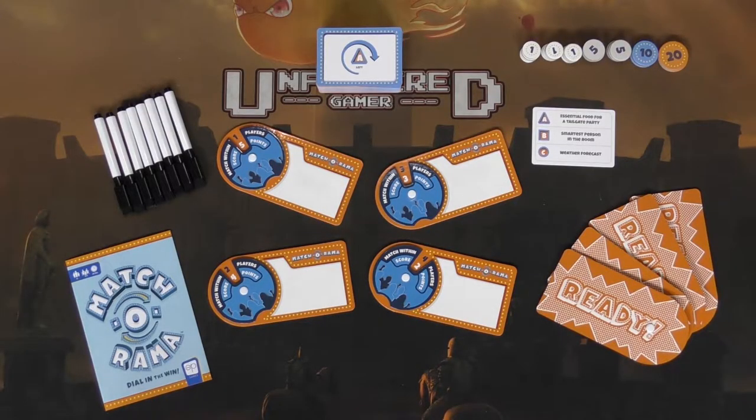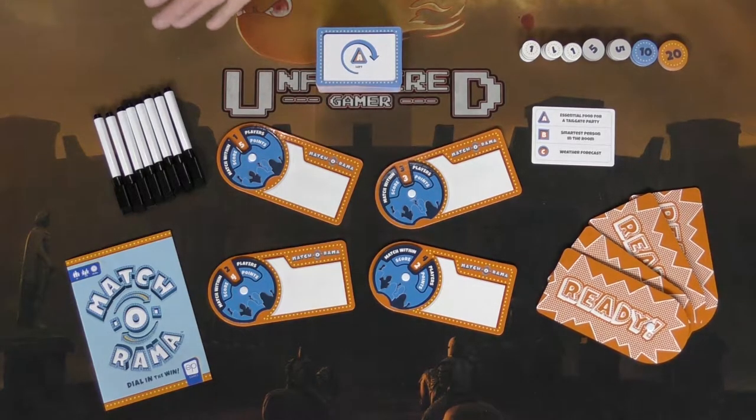In this game, we have our boards, we have our rule book, we have our markers to write on our boards, and we also have the cards, which are very important, our victory points here, and that's about it.